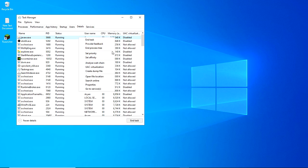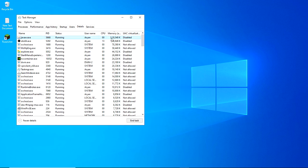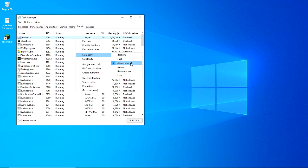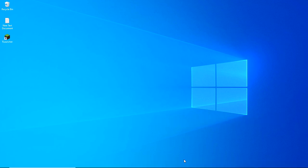Right-click javaw.exe and go to Set Priority. Don't use Real-Time as it will mess up your FPS and cause lag spikes. Choose Above Normal if you're recording, streaming, or doing something else, or High if you're only playing Minecraft. Remember, you have to do this every time you boot up Minecraft — just go to Task Manager Details and set the priority.